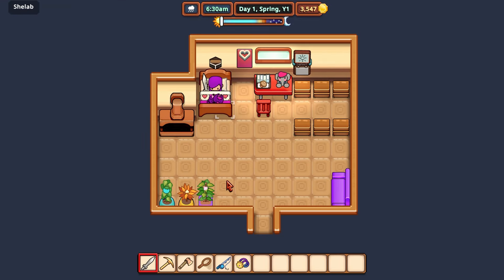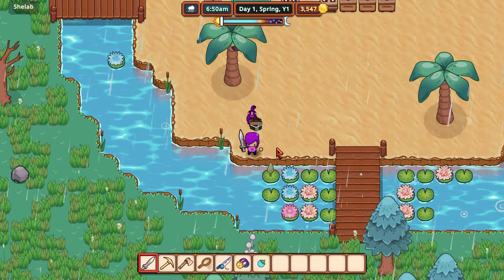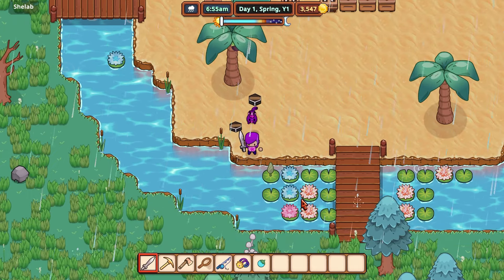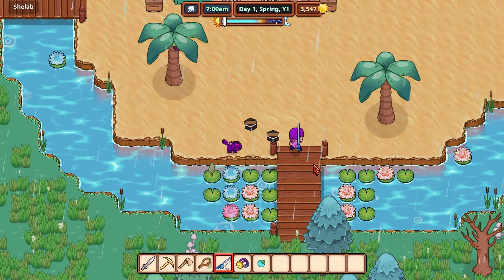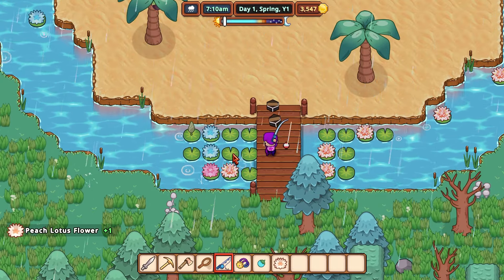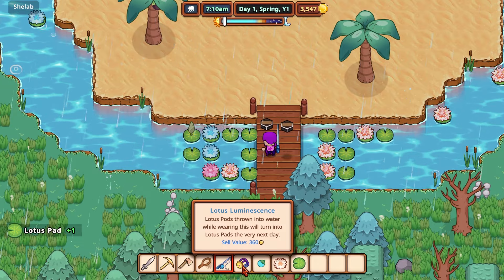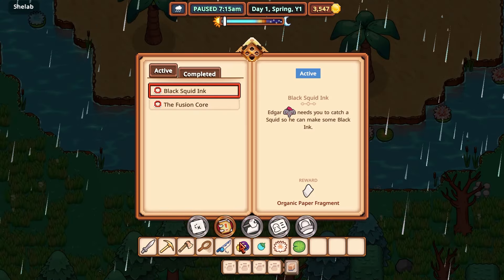Hello everybody and welcome back to Ever After Falls. We're currently on day 8 — well, 12 days — but the blue motto is ready. We're still working on these giant lotuses because I really want one to turn out into a proper giant lotus. These are all meant to be blue, but none of them are blue, so I need to get my fishing rod out and replace these ones. I should also make sure my lotus necklace is on before we even start.